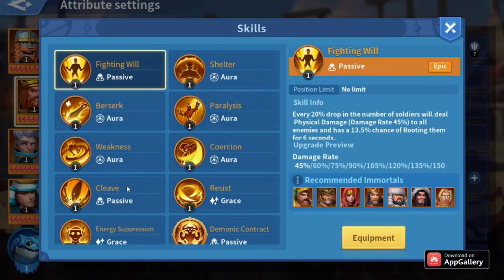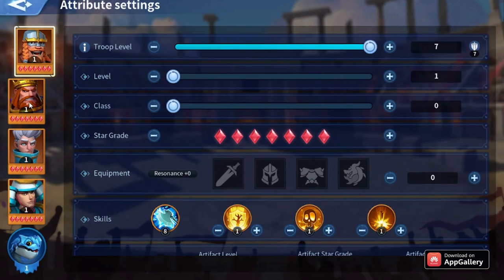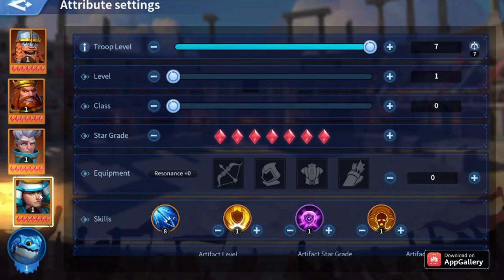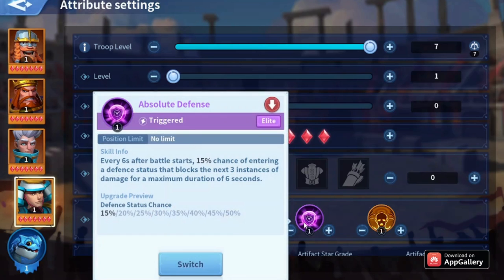The aura for Richard is Weakness — the same aura Atela had. This is what a free-to-play water march with Richard looks like. Harold will deal lots of damage because of Death Breath and his own skill, and Yoshida will deal some damage if he didn't die early or if Absolute Defense triggered.